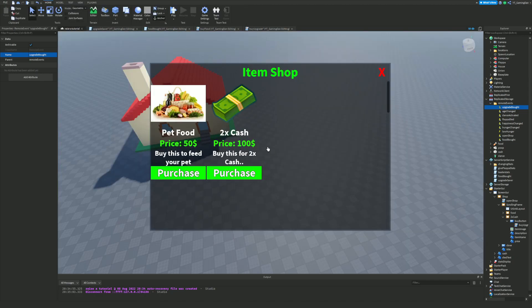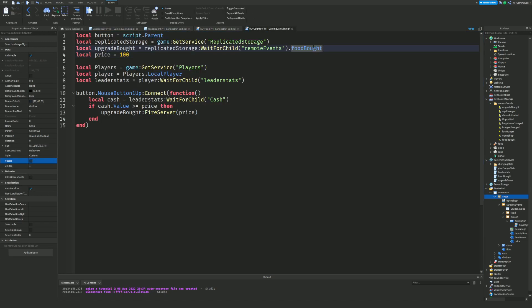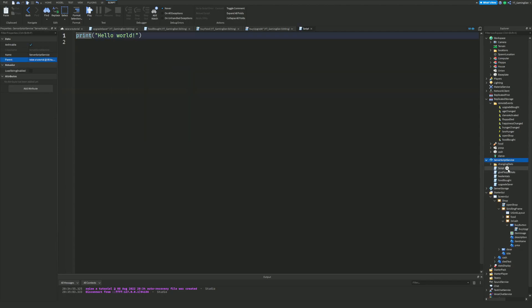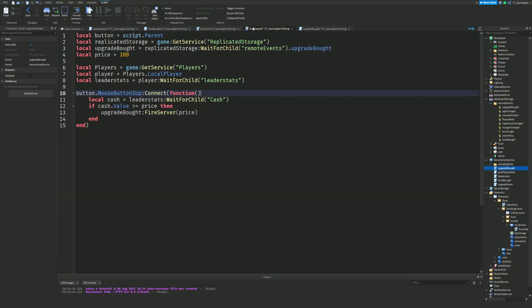The price is now going to be 100, since that's what's displayed. I'll make the shop invisible since we don't need it anymore, and change the 'food bought' reference to 'upgrade bought'. Now we're going to create a new service script — I'll name it 'upgrade bought' — because this is going to work with all the upgrades in the game. For every single upgrade, it's going to run off this service script, which is quite nice.